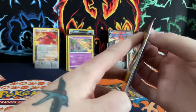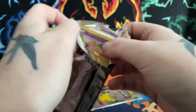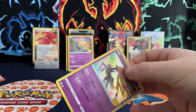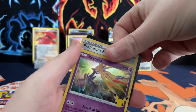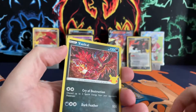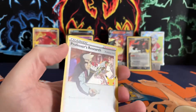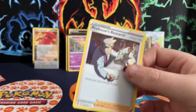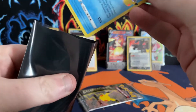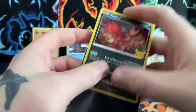I'll sleeve up the others. Two more packs to go guys — can we outdo the Umbreon? We got ourselves another Eternatus, another Yveltal, a Kyogre — no subset or classic collection card in this one — and a Professor's Research. I'll go ahead and sleeve these up again.